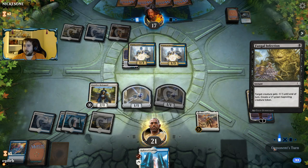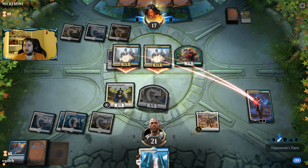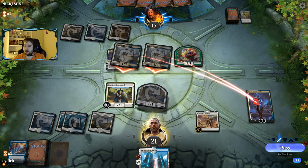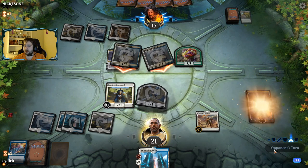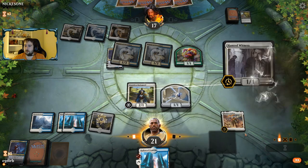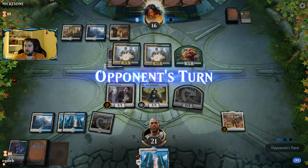Now we have to chump just to keep Dovin alive — but if we do that it's bad. I think we have to hope to draw one of our Tribunals to get this Deputy off the battlefield, which would allow us to get the Dovin back. Our opponent is the more mid-range version of Esper. We didn't really have all of that information game one, but now that we know that we'll definitely be sideboarding differently.